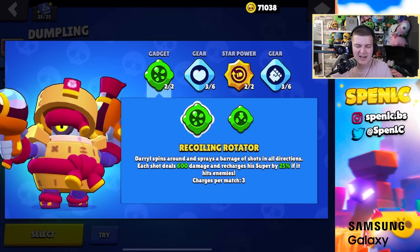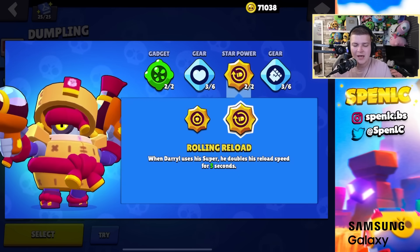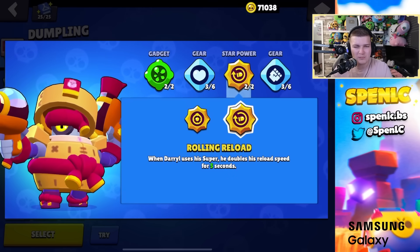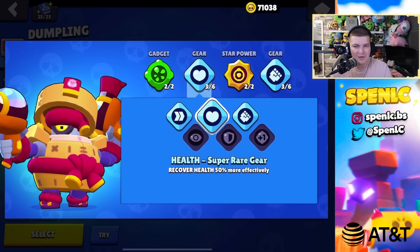Daryl: both gadgets are pretty lackluster. Normally tall barrel is preferred but you rarely get super, so recoiling rotator can help sometimes though it's inaccurate. For star powers, steel hoops is better overall but rolling reload might be the go-to now since Daryl's best chance to win is getting on the safe with extra ammo. Float between damage and health gears.